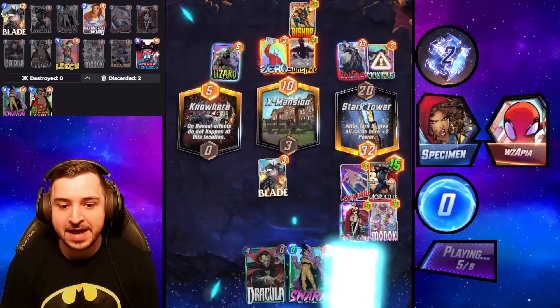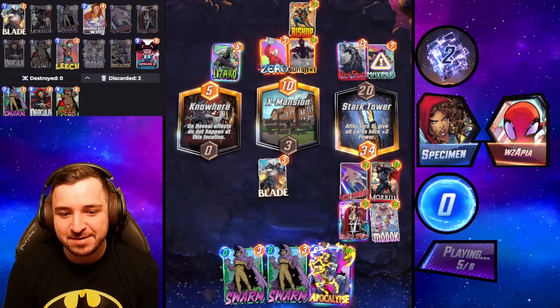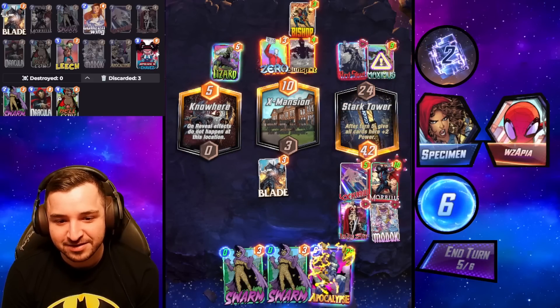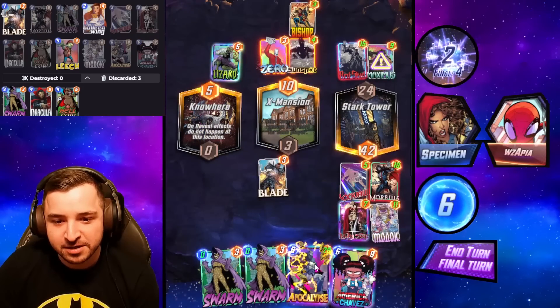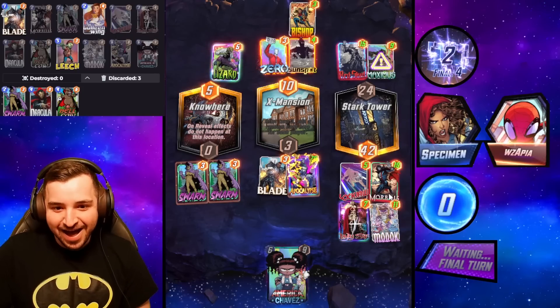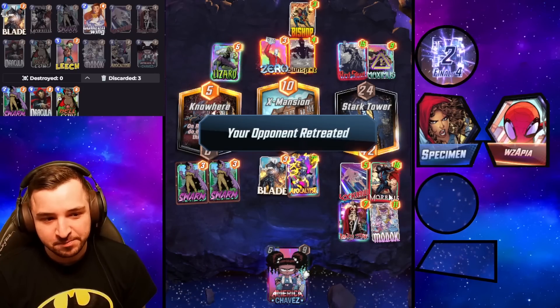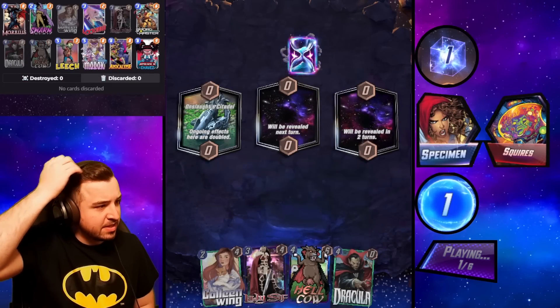Look at the Morb go, mate. 28-point Apoc. My goodness. This is ridiculous. The first game with the deck. Opponent better retreat. Man, this deck's insane.